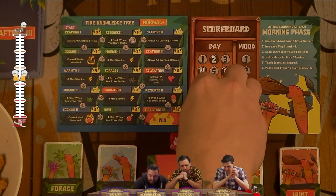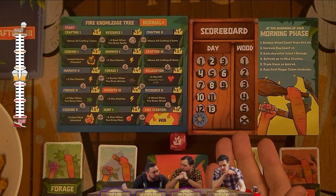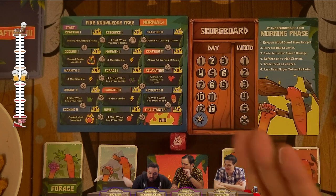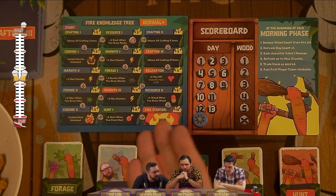All the way eventually to day fourteen, where you see we have an axe — that means we lose. So if it comes to morning of day fourteen and we don't have the fire starter discovery unlocked, then we lose.